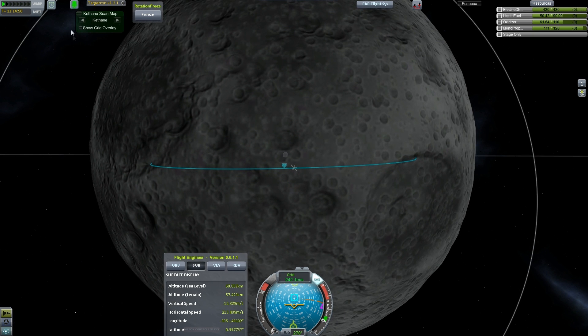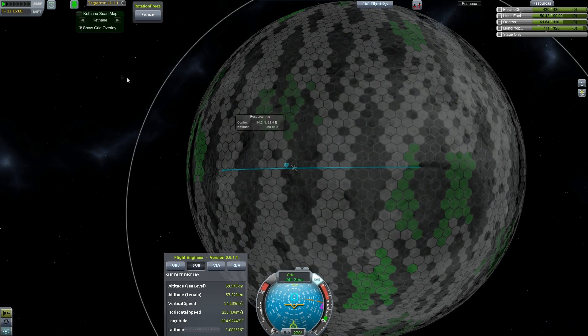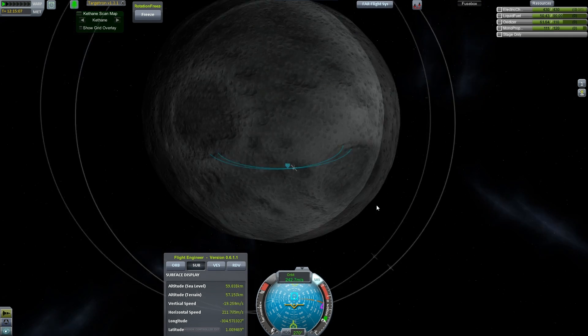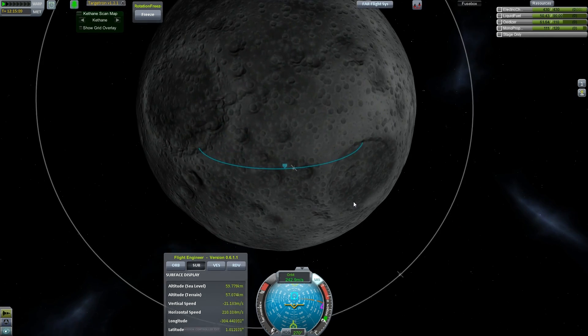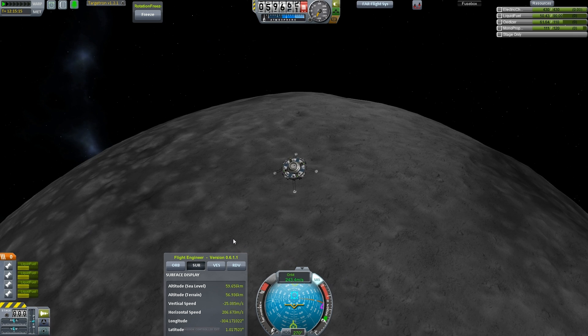Out of curiosity — I wasn't even planning that — we're going to land in a caffeine deposit. How about that? My aimed point is just outside the caffeine deposit, but we're not going to get into any kind of caffeine mining for a while yet. I'm undecided if we're even going to do that on this save — that may wait for a different save file, different series.